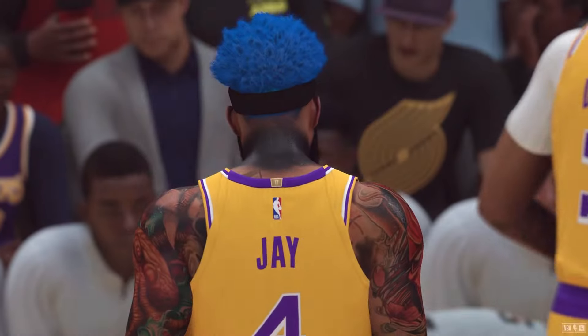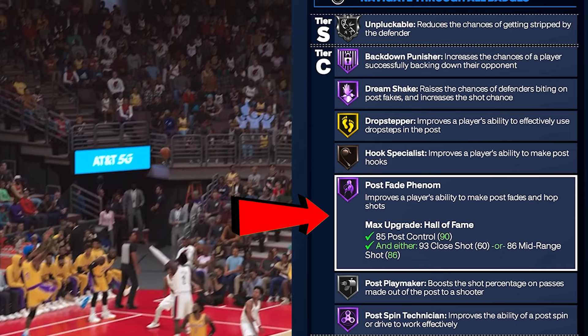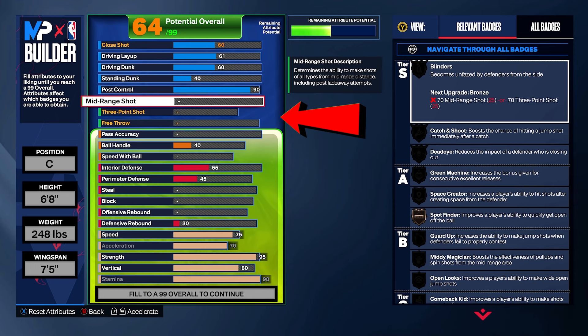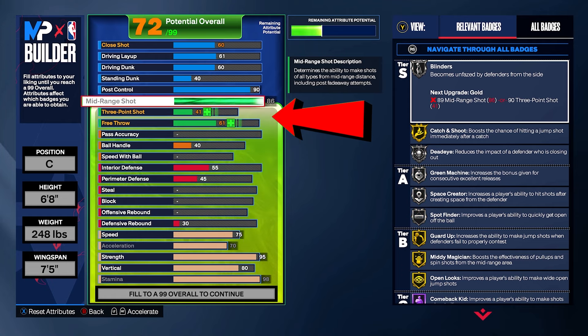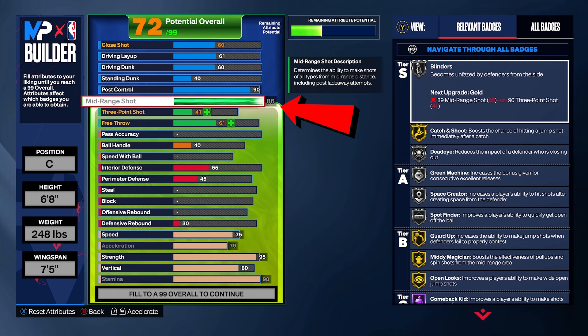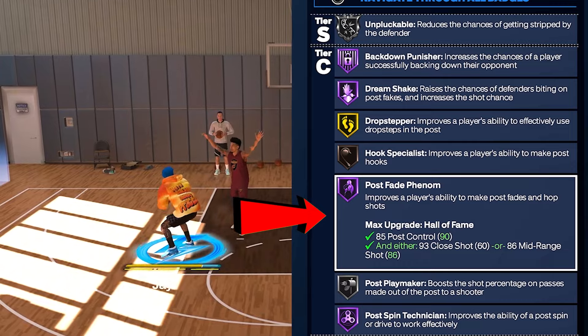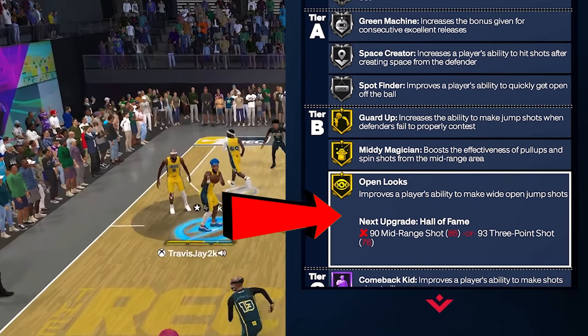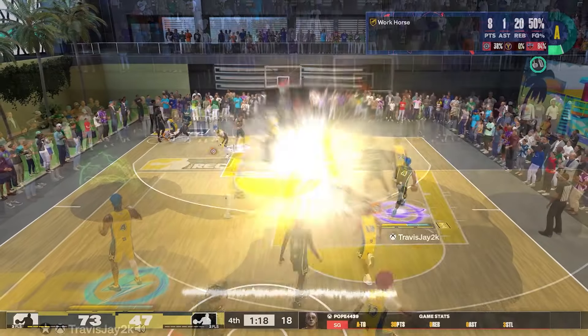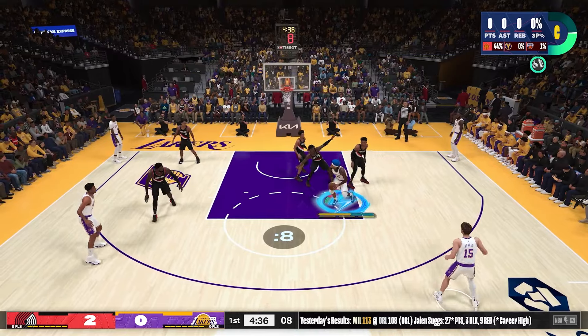For shooting, mid-range is going to an 86. Having it this high will allow you to have more access to jump shot bases. With an 86 mid-range, this gives us Hall of Fame Post Fade Phenom and, most importantly, we get open looks on gold. These badges will make life easier whenever you want to fade in the post.